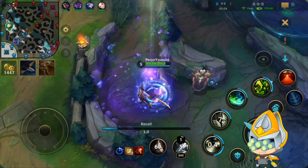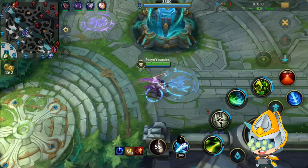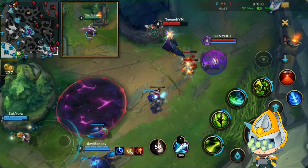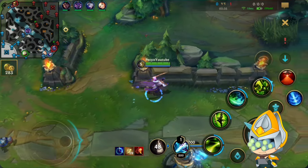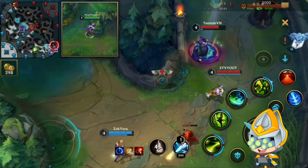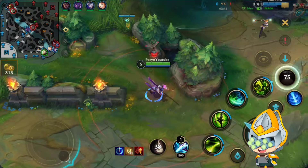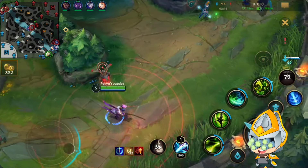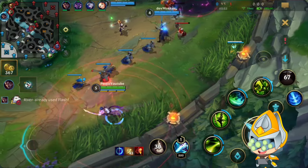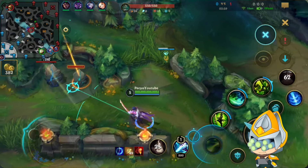Sadly the enemy Riven got a gank off on our Kassadin and he just died to her pretty free. So now we get a Vampiric Scepter and a Dagger - you want to rush Blade of the Ruined King. They even buffed it. You do lose some HP but it got one more percent on-hit damage - like one percent more max health from the enemies per attack, which is pretty huge. And also more physical vamp and lower gold cost, which is the most important thing in my opinion.